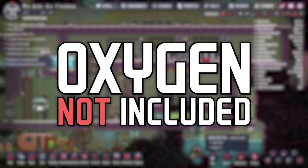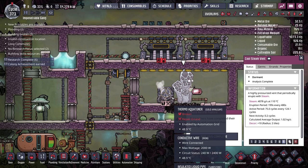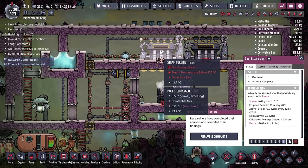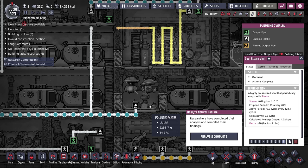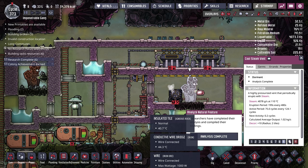Welcome back to Oxygen Not Included. We're back with the Impenetrable Gang, just 0.2 cycles away from the cool steam vent erupting. The plan is to heat the steam with our thermal aqua tuner, then turn it into water and power using a steam turbine, hopefully giving us an unlimited water supply for our electrolyzer and keeping the base full of oxygen.